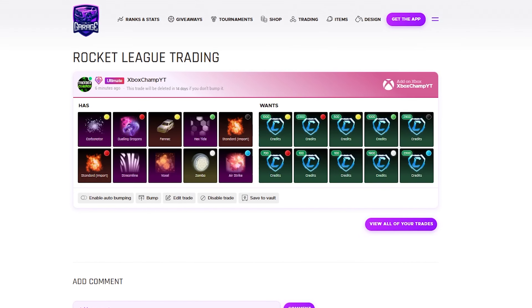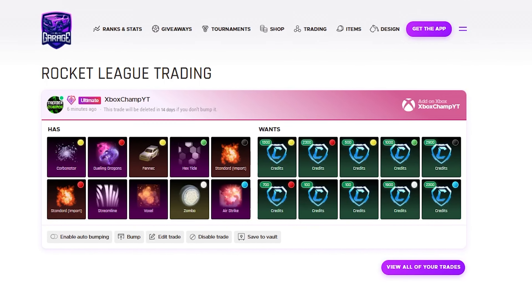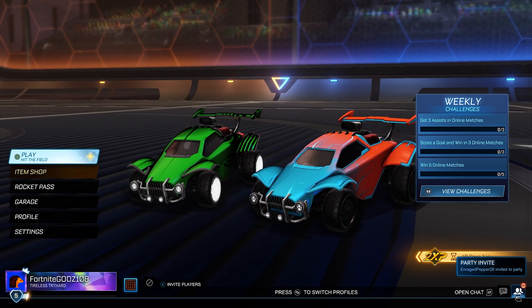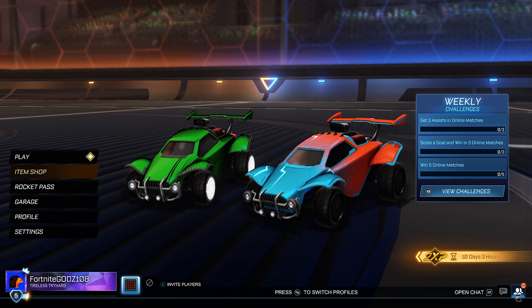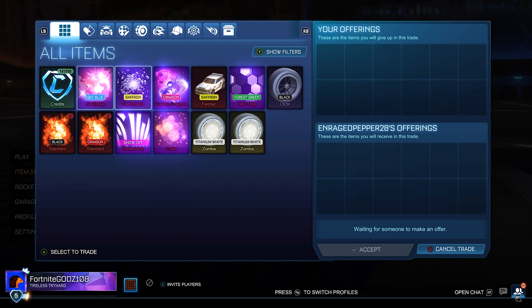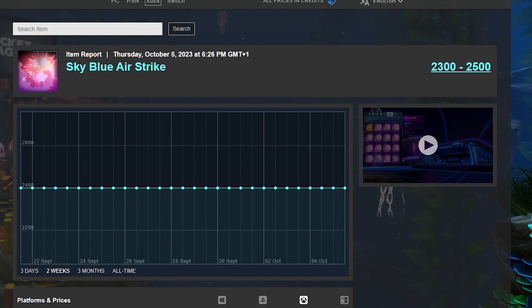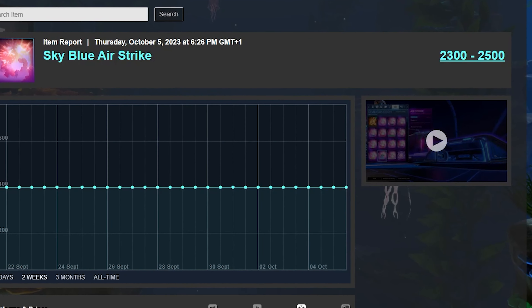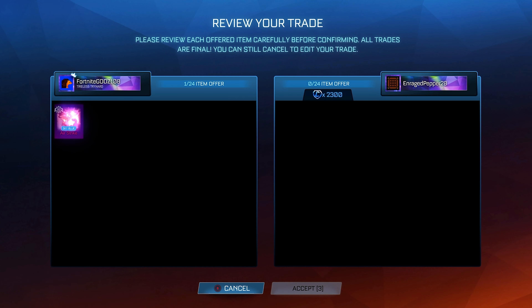I'll just have to sell both items for the minimum value. The Sky Blue Airstrike has very high demand; Black OEM not so much, so that'll be a little harder to sell. I'm always able to sell my Black OEMs for minimum value, so the profit will be insane — buying Black OEM for 850 and flipping it for 1.1k, that's 250 credits profit every time. And the Sky Blue Airstrike is already gone out of the inventory — 2.3 thousand credits, not bad at all. That is 500 credits profit.